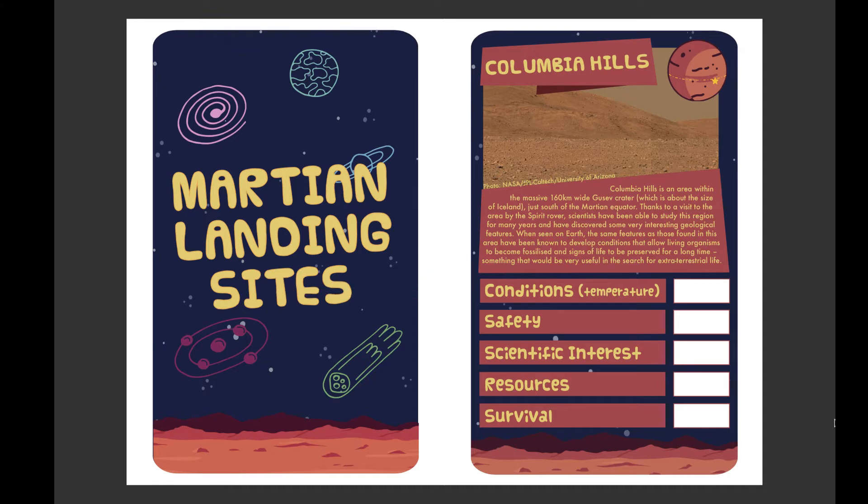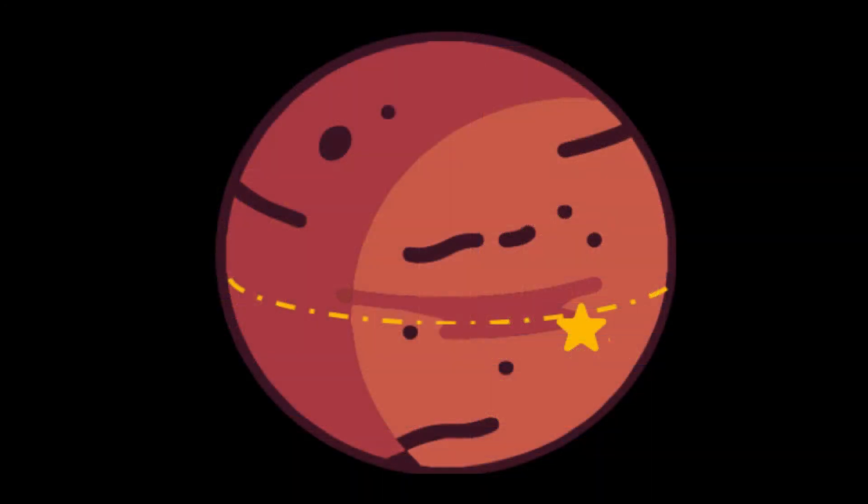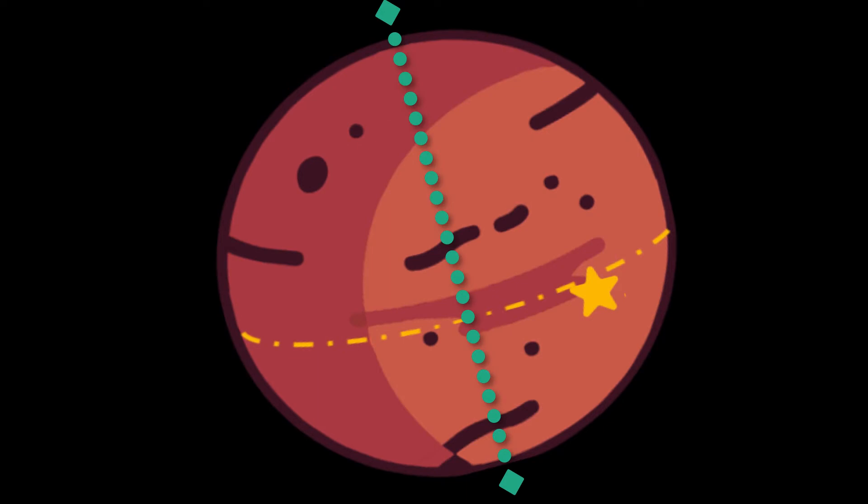This rates the conditions at each location, mostly focusing on temperature. To determine what the conditions are like for each location, our biggest clue is where it is on Mars, and you can see this in the top right of the card. The yellow star shows where the region is on Mars, whether it's close to the poles or close to the equator. Just like on Earth, Mars is tilted on its axis, and this means that the equator receives more sunlight throughout the year than the regions closer to the poles, making the equator the warmest place on the planet.